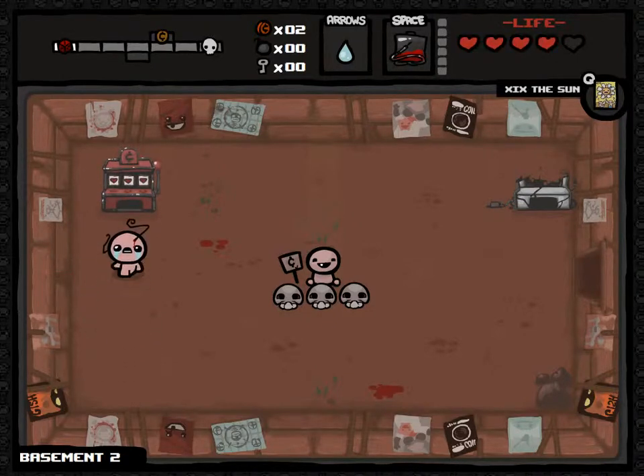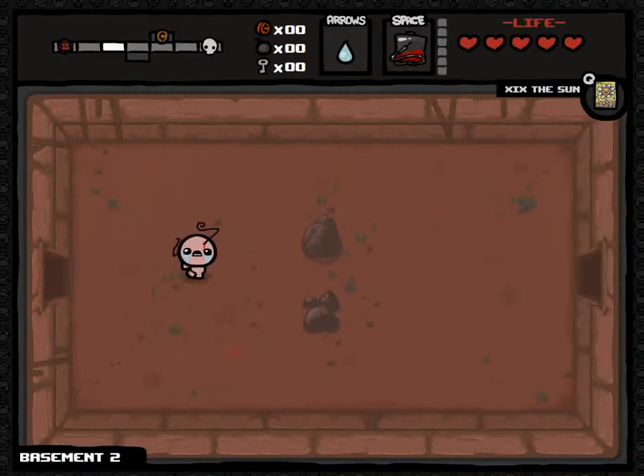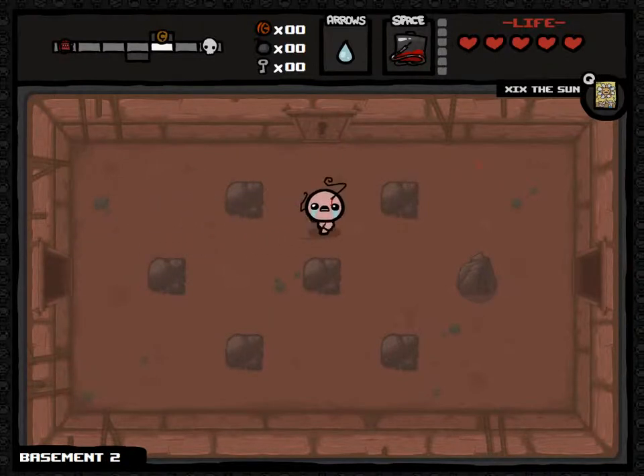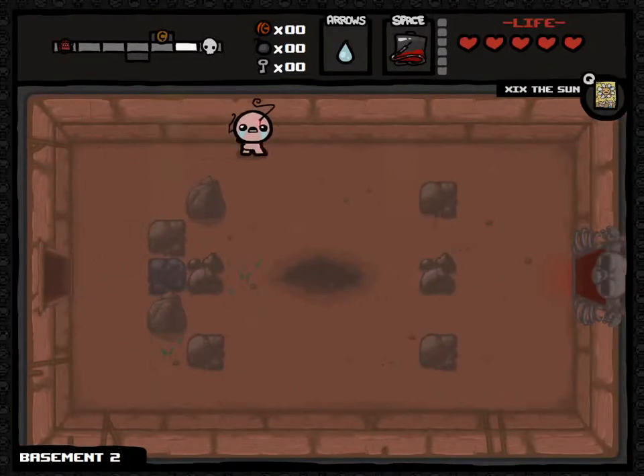A heart - fair enough. And one more for luck - it's all my money. Another heart - not bad. Coins get you achievements and unlocks and nicer things down the line, I imagine. Well, I gambled them all away on a whim. But I got some bad gas and an IV, so yay me.